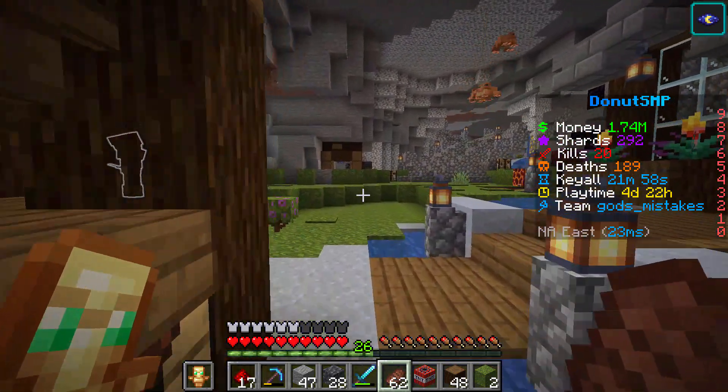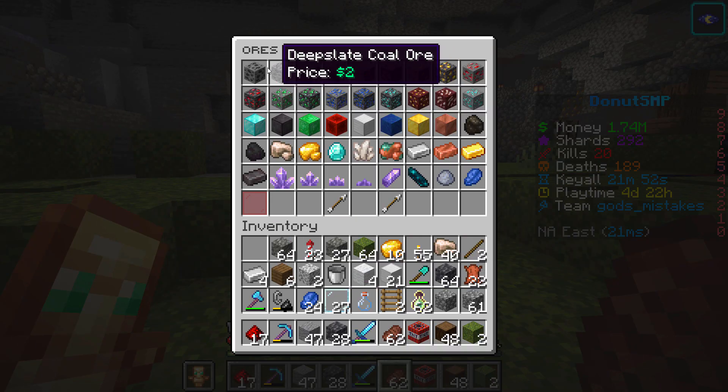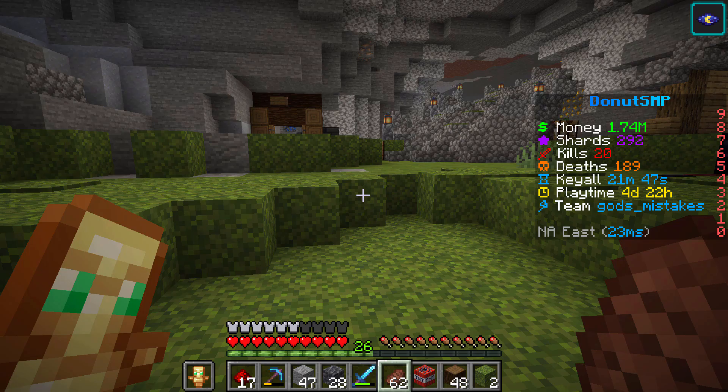If you're new, one of the features you may have used is the slash sell feature, which allows you to sell a variety of items to the server for an okay price. Overall, I would give this method about a 2.5 out of 10, as honestly, the prices are just a lot lower than you could get on our next option.